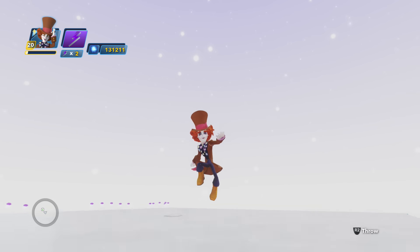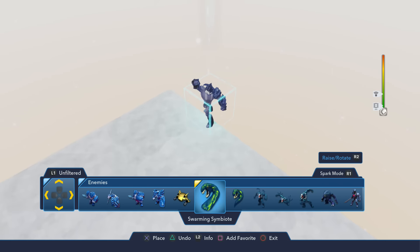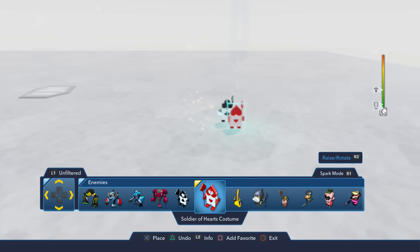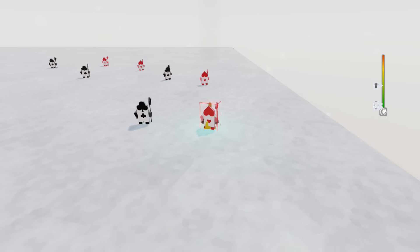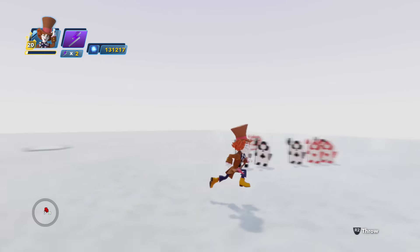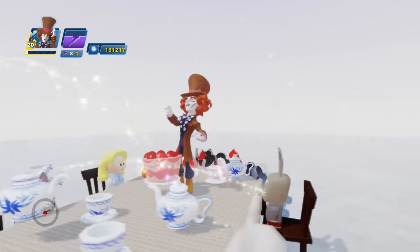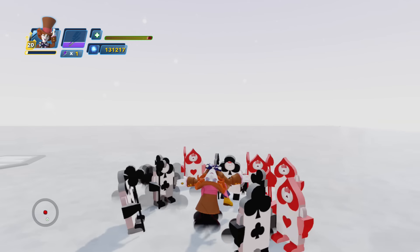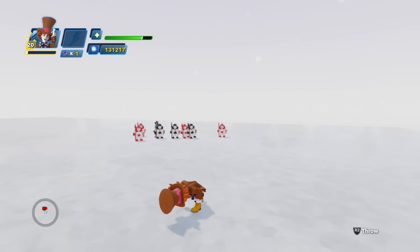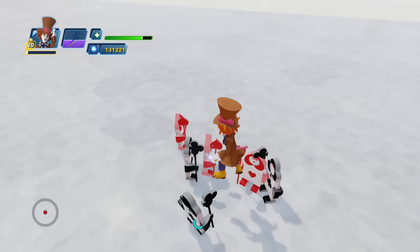Let's drop a few bad guys in and have the Hatter face off against some enemies, then activate his super awesome special ability. Let's grab some appropriately themed bad guys. Got everyone coming after me now. Here is his special ability — let's rock it. Very, very clever. I love it.